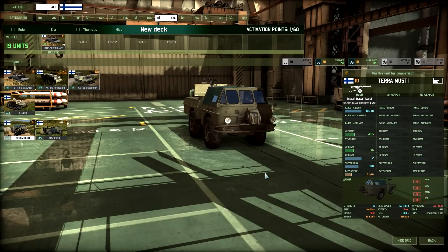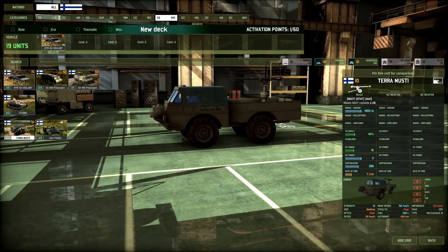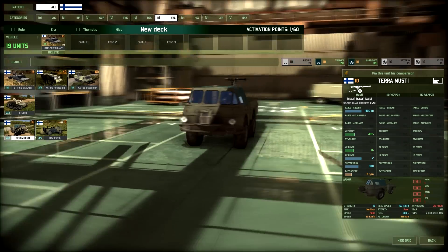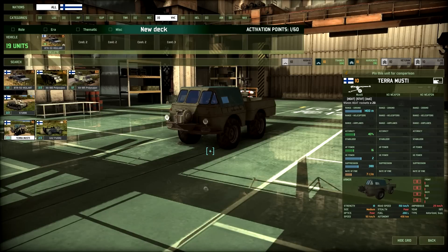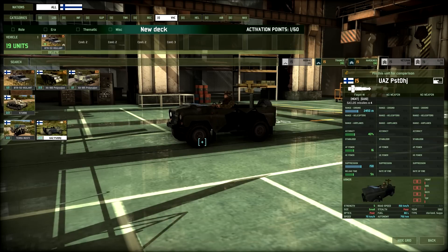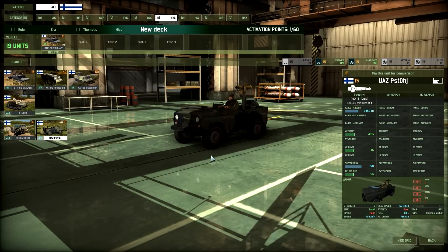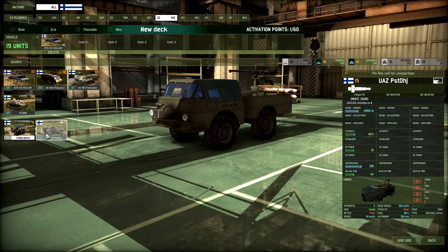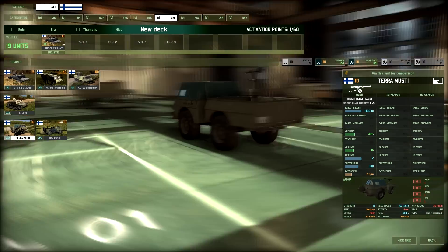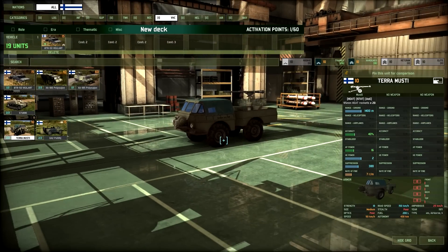Back to actual Finnish vehicles: the Terra Musti has a 95mm HEAT recoilless rifle, great AP power, only 10 points, 20 shots, and is amphibious. Put this in a tree line and it'll destroy things quietly. The UAZ-based AT launcher vehicle at 15 points has Fagot missiles at 2450m range, 40% accuracy, 60 AP power, and 2 HE power — very useful for defending towns or attacking from concealment.